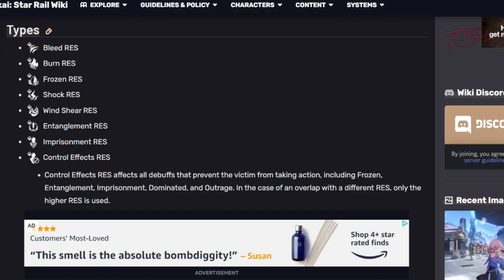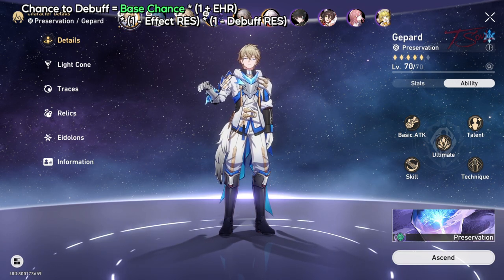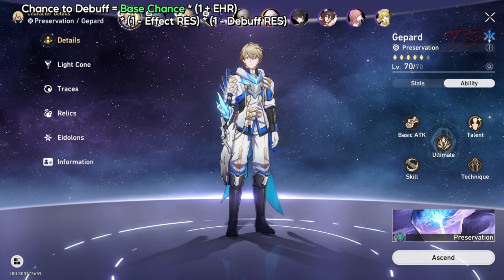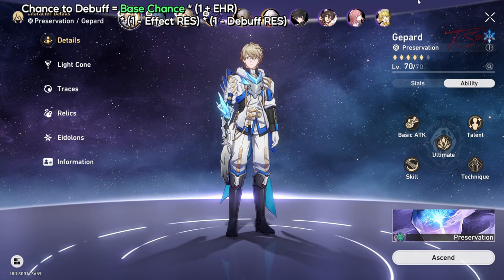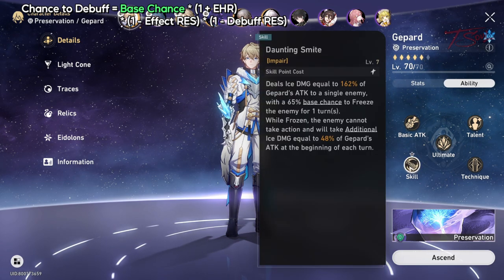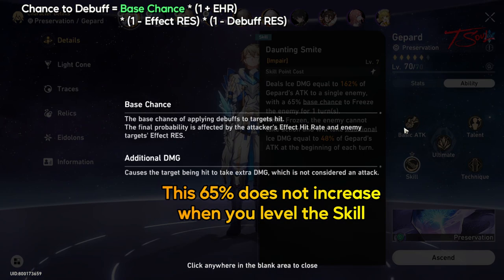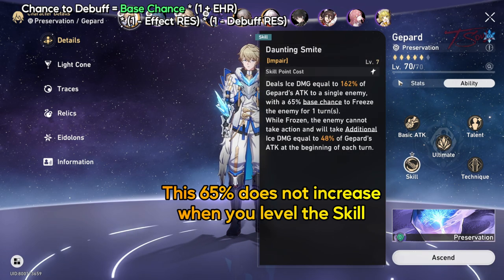The other two components are more in our control. The base chance is shown on every skill that has a chance to apply a debuff. But some skills have a set base chance, while others increase as you go higher on trace levels. Jepard has a 65% base chance to freeze enemies with his skill, and that 65% is locked — whether you have his skill at level 1 or 10, it's going to stay 65.